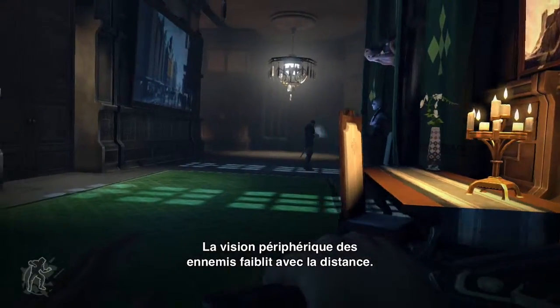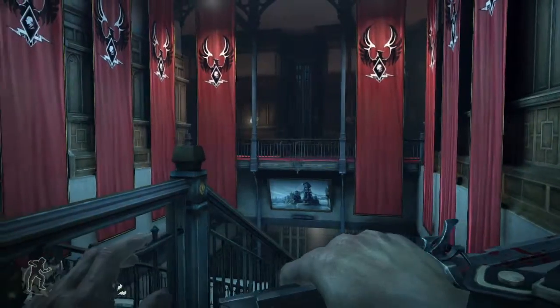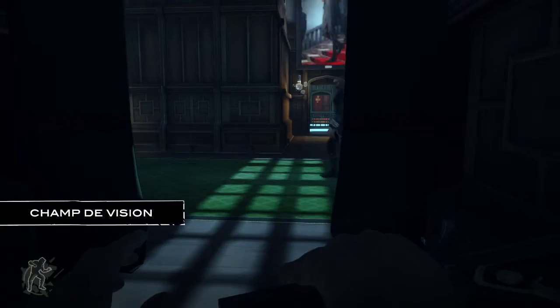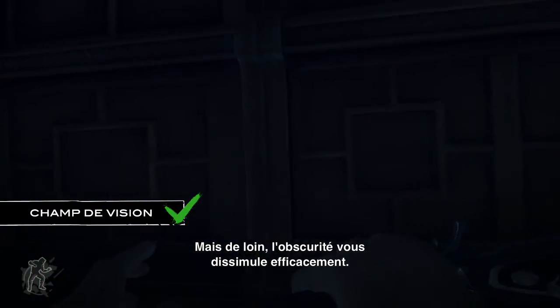Enemy peripheral vision is weaker at a distance. At short or medium range, enemies will see if you're in their field of view. However, at a distance, darkness can function as an effective cloak.